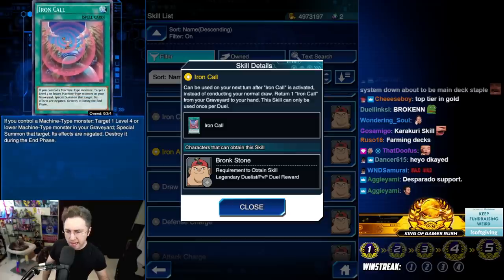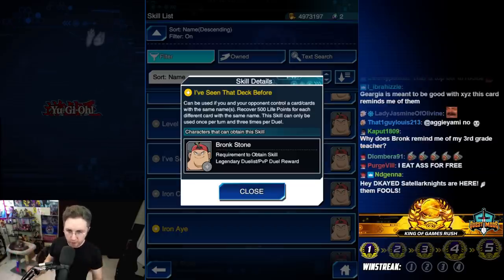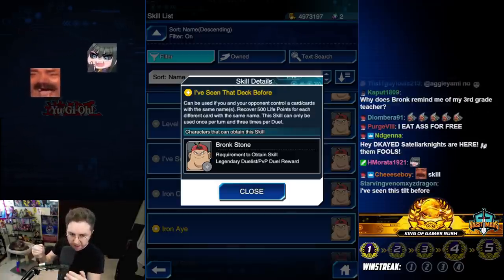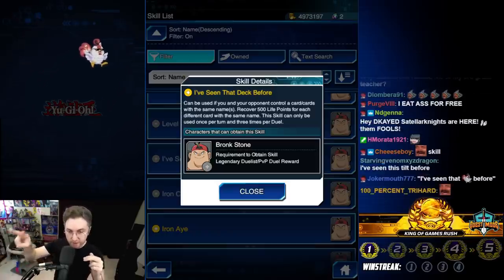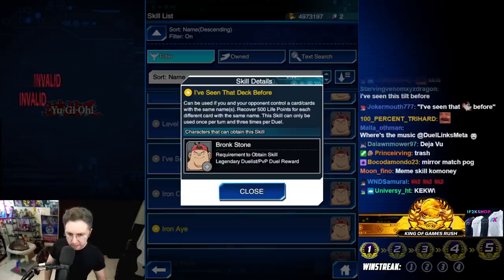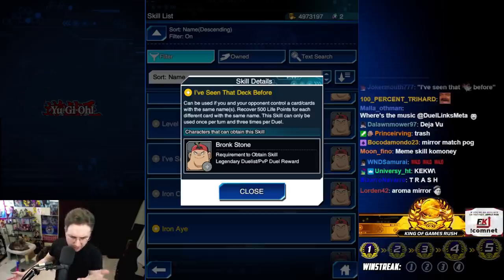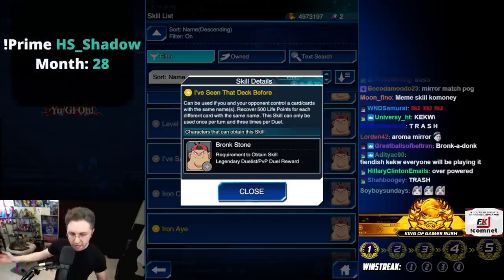Next skill: I've Seen That Deck Before. It can be used if you and your opponent both control cards with the same name. You recover 500 life points for each different card name you both share. This is a really bad skill — I don't know why you would use it. Maybe if you could summon tokens on your opponent's side of the field, but even that doesn't really work. I don't know who came up with this, but you're fired.